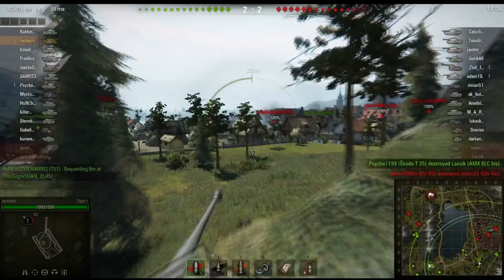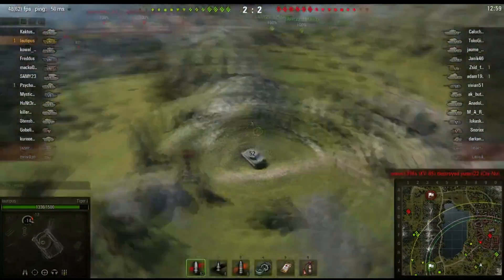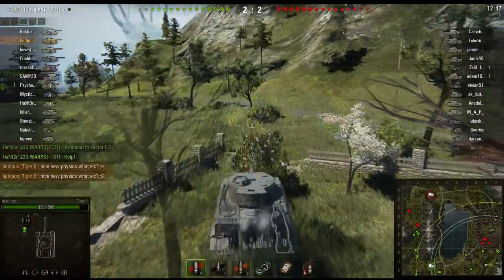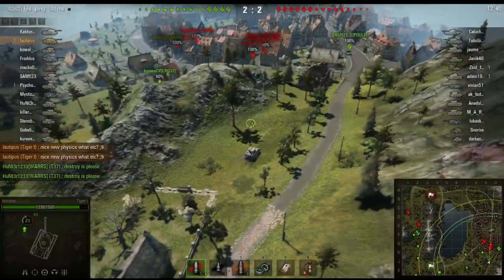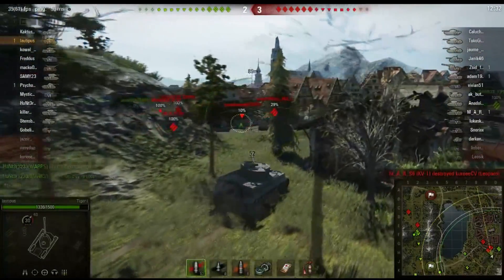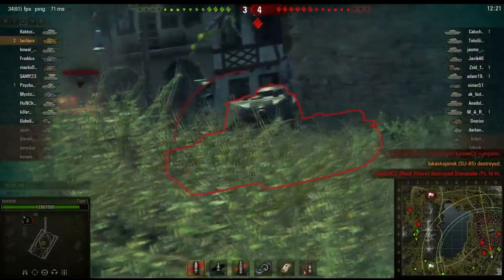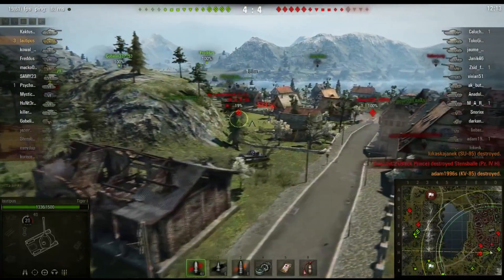This is a really short game. I was hoping I could use my gun depression to hit this SU-85, but unfortunately the terrain didn't allow me to lower the gun. The only thing the Tiger is good at is putting out constant damage. The rate of fire is insane — 5.56 seconds reload, 240 alpha damage. I only tracked him, he was so lucky. You have 203mm of penetration, which is nice, and the aim time is good — you can just rip a lot of modules apart even without fully aiming.